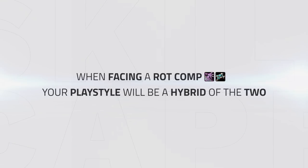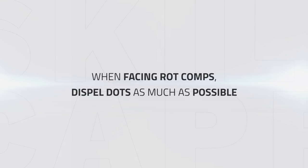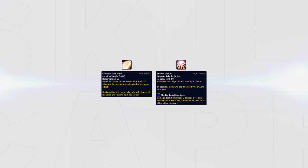When facing a rot comp with an Affliction Warlock or Shadow Priest in it, your playstyle will be a hybrid between the two mentioned before. You should be able to keep your team aggressive for the majority of the game and push for CC. If you fall behind in healing, you have to call your team back and top them before going aggressive again. Your go-to PvP talents when facing a Shadow Priest or Affliction Warlock will be Light's Grace, Divine Vision, and Cleanse the Weak. Since Cleanse the Weak removes all dots to anyone within your aura range, you should be able to keep your team offensive for a long time. Divine Vision increases your aura range to 30 yards and reduces Shadow damage taken from dots and AoE effects, allowing you to use instants to keep your team topped.